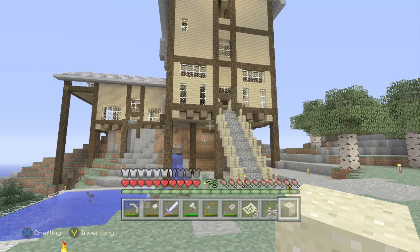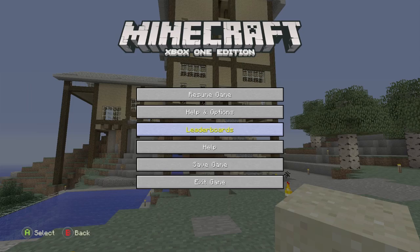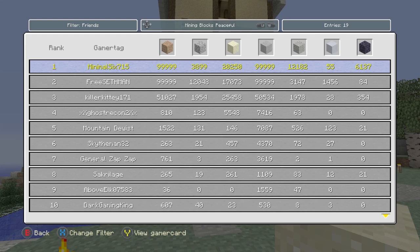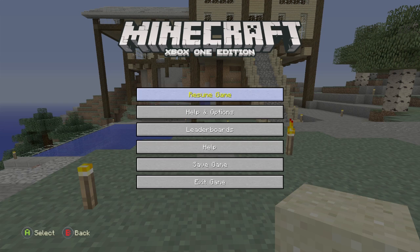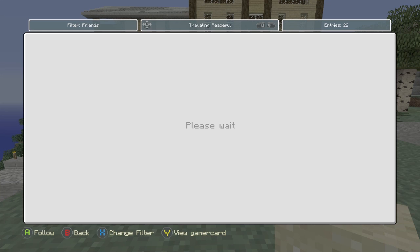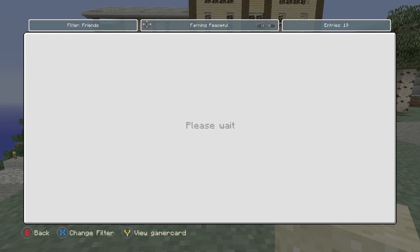So to prove that I have done this all in legitimate survival mode, I'm going to look at my mining blocks. I've mined 20,250 sand. If I place this down and mine it back and it stays at that number, then it means I have not done this in legitimate survival mode. If it goes to 20,251, then it means this is legit survival and I have not cheated. I've maxed out my dirt and stone legitimately trying to flatten this world.